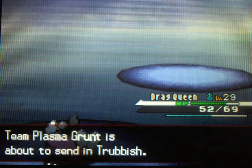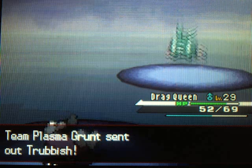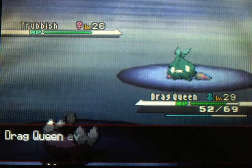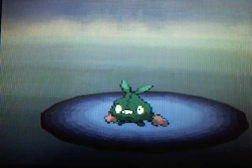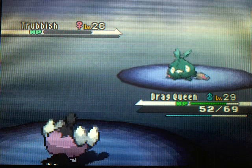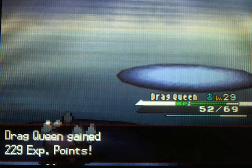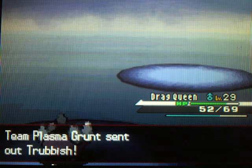Trubbish is such a funny Pokémon — especially when it evolves into Garbodor, which is just the funniest name. It's just a Pokémon based off garbage. Trubbish is that one Pokémon that would go to Pokémon school and just get picked on and made fun of, because he is just a sack of garbage. You almost feel bad for him, but at the same time it's just hilarious.